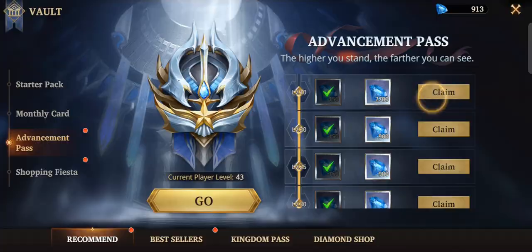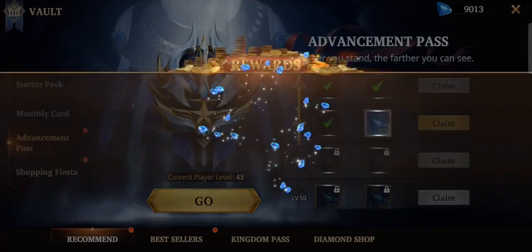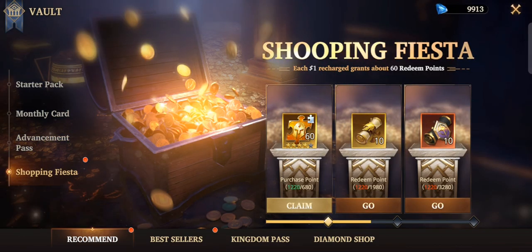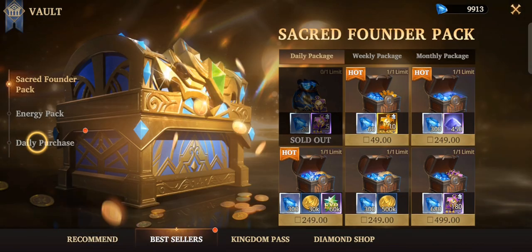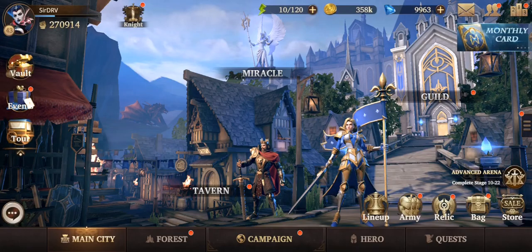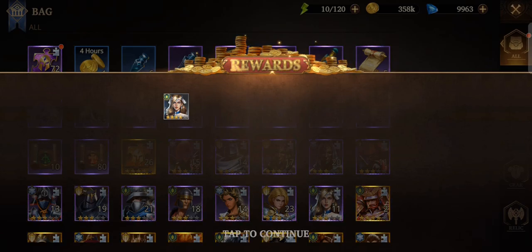I'll pause the video and purchase it — alright, done. Now we'll be doing some summoning. I also have free 60 shards again, hopefully this time we can get something good. We can also use these additional shards. Let's go!